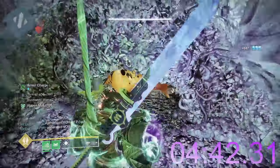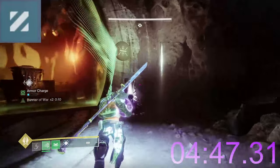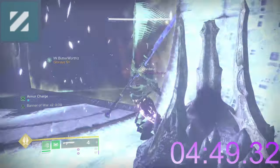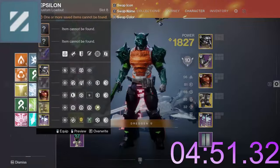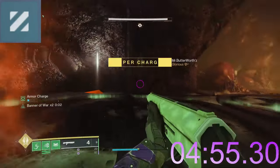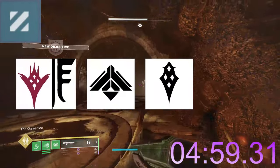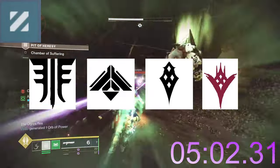Unstoppable champions are the last champion type. They are the aggressive champion type and frequently get up in your face. Unstops may be Scorn, Cabal, Hive, or Taken, once again depending on the activity you are in.